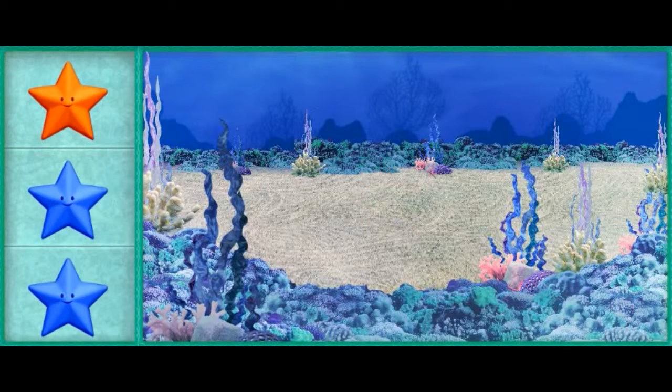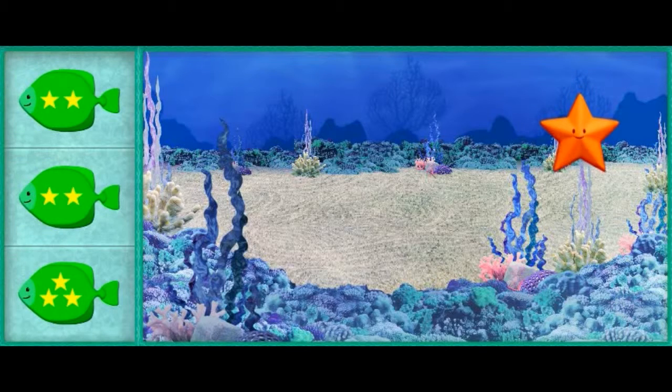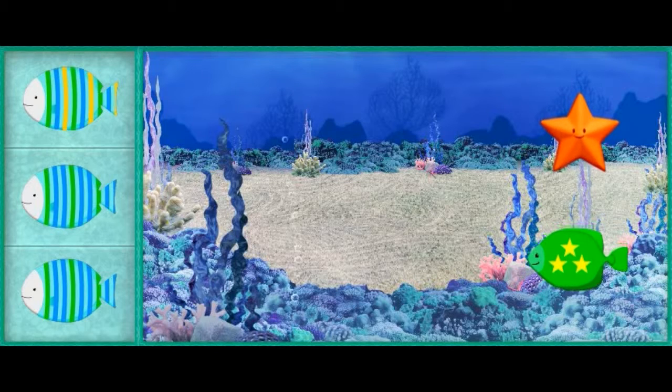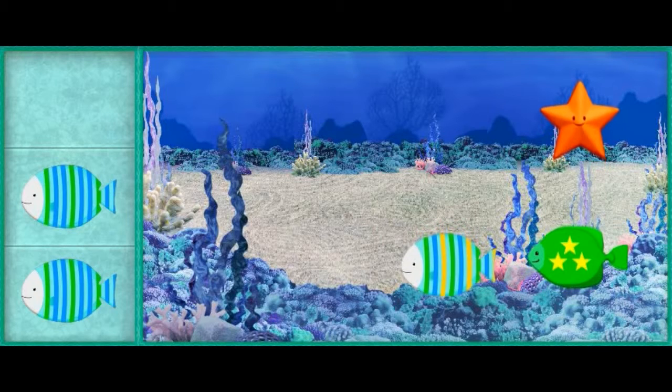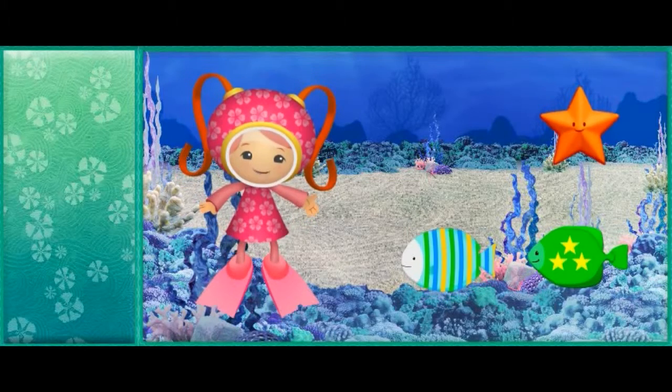Help me find the sea creatures that go in this tank! Find the sea creature that's different from the others! When you see it, click on it to pick it up! Great job! You found the orange starfish! Now find the next sea creature that is different from the others! You did it, UmiFriend! You found the fish with three yellow stars! Help me add one more sea creature to this tank! Find the sea creature that's different from the others! Great job! You found the striped fish with the pattern green, blue, yellow! Check it out, UmiFriend! We found so many colorful sea creatures!